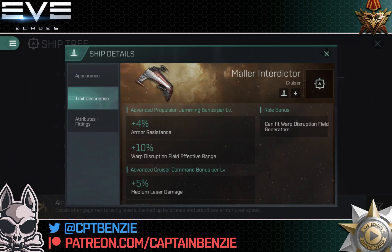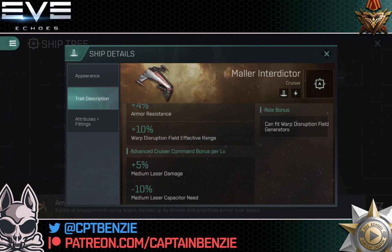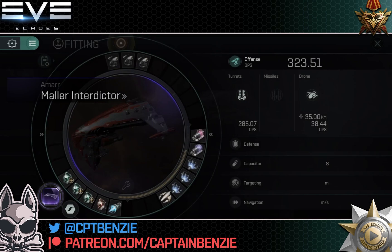Looking at its trait descriptions: being an interdictor, the first thing we need to understand is its role bonus — the fact that it can fit warp disruption field generators. Unlike interdiction sphere launchers, these are bubbles projected from the ship itself and move with the ship — you are the center of that bubble at all times, kind of like how a shield guardian operates. For advanced propulsion jamming, we're getting a 4% increase to armor resistances and a 10% increase to warp disruption field effective range — increasing the size of the bubble while making the ship tankier. Advanced cruiser command gives a 25% increase to medium laser damage and a 10% reduction to the capacitor those lasers need, but it doesn't really do much as we'll see in the fitting section.